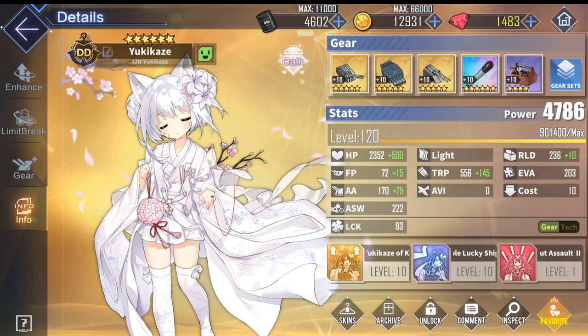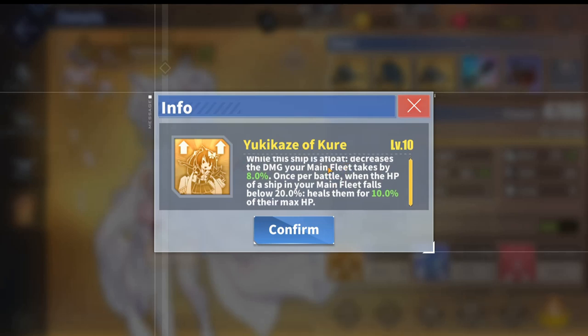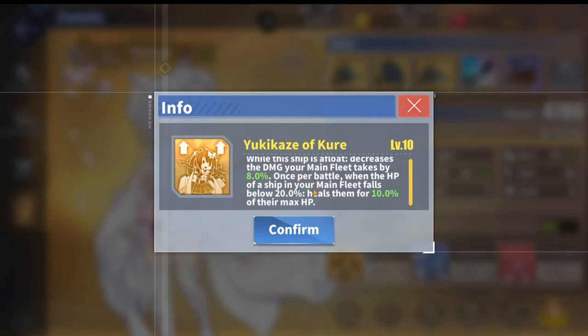This skill, combined with her yellow skill Yukikaze of Kurei, reduces backline damage by 8% and heals a backline ship for 10% once they drop below 20% HP. This makes her a very good addition to any fleet, and she is especially good in PvP due to this skill.